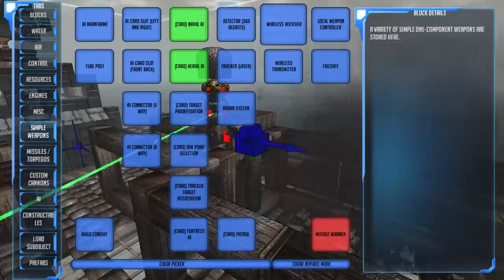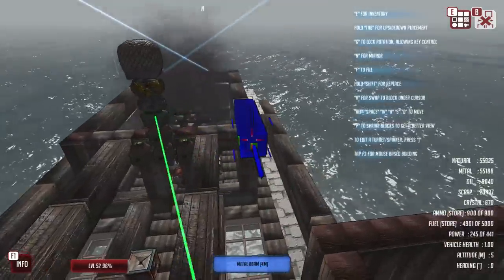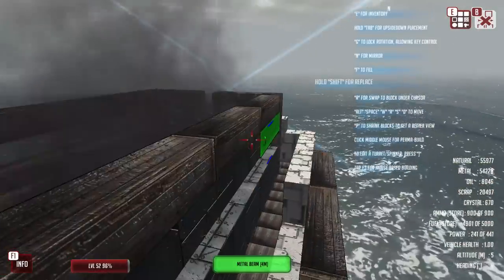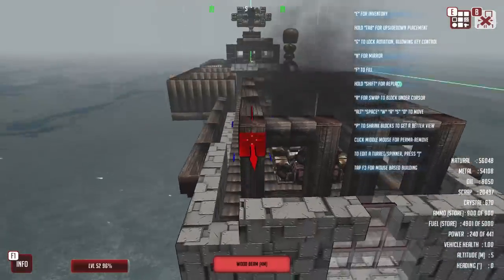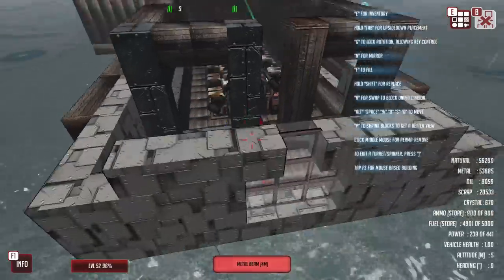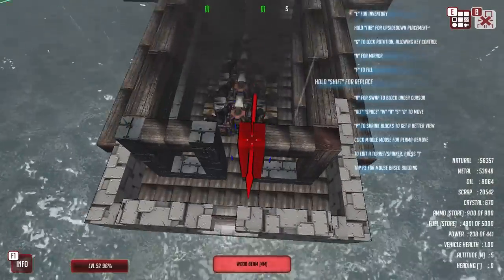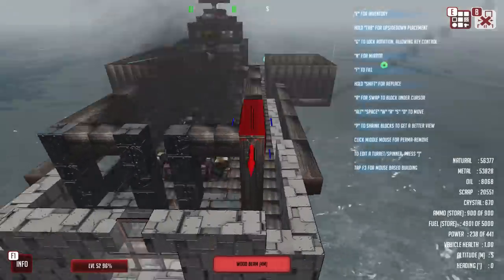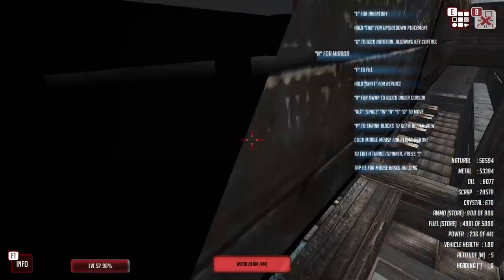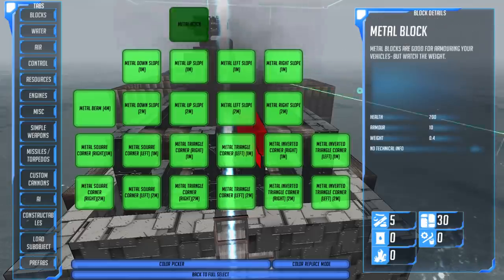Now we're going to encase the bottom of this with metal blocks. We really, really need to make sure that this is not broken, because if it gets broken we are utterly done for. So with that in mind, we are going to be replacing the majority of these blocks with actual metal beams. I should have done this using the mirror tool — that was rather silly of me. Let's get the mirror tool down and replace these, and add another layer there as well. That should help out a lot.